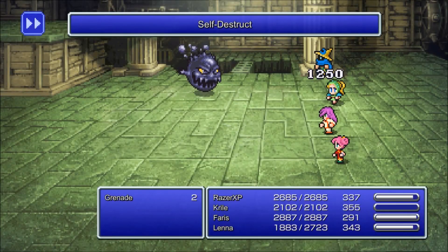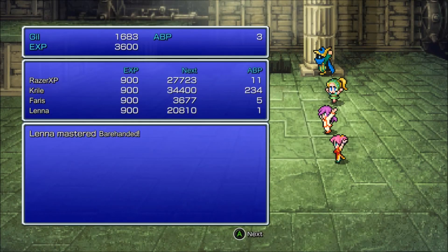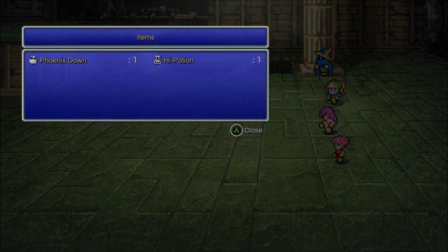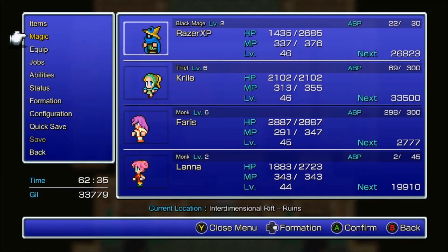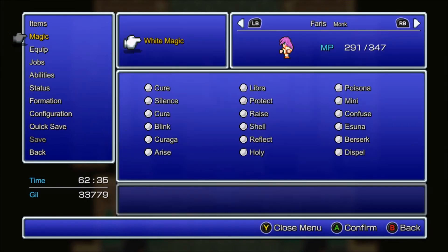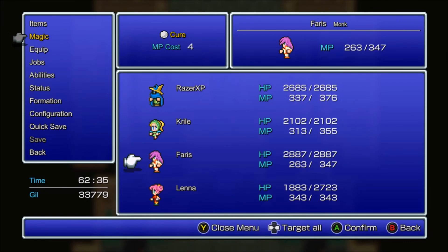The Grenades have Self-Destruct, as you'd expect. Also, you can learn Roulette from the Death Dealers if you don't already have it - we already have it. There's a Cottage here too.